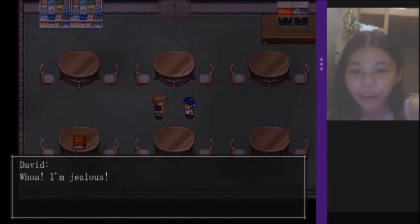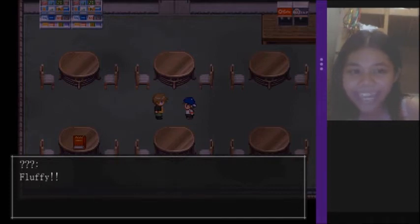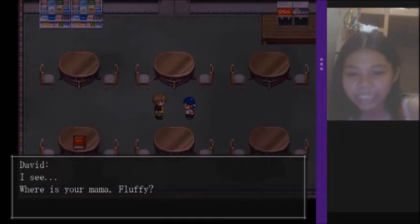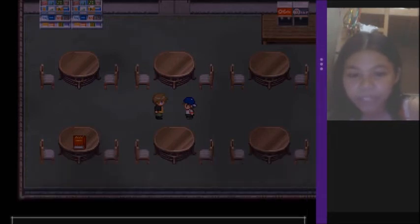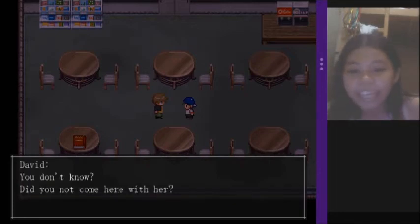Oh, I like baseball too — mama gave me a glove so I play every Saturday. Whoa, I'm jealous! Hey, so what's your name, little guy? 'Fluffy.' Wow, that's a cute name. Fluffy — that's your name? 'Yeah, mama says my hair's fluffy like a towel.' So fluffy — I see. Where's your mom? I don't know. You don't know — I'm sorry. Did you not come here with her?